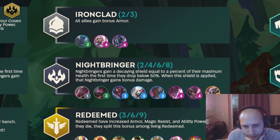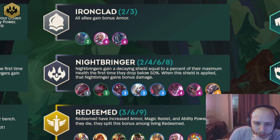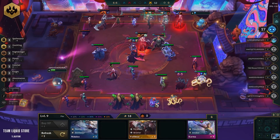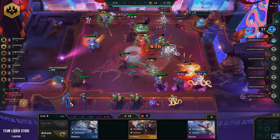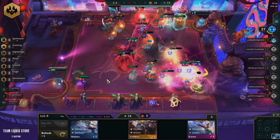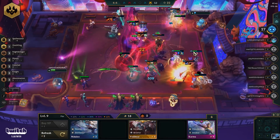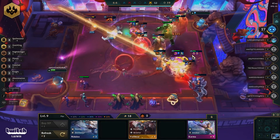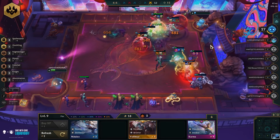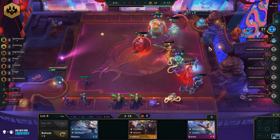The next one is Nightbringer. Nightbringers gain a decaying shield equal to a percent of their maximum health the first time they drop below 50%, and when the shield is applied, that Nightbringer gains bonus damage. I played this build with Darius carry and he just kind of 1v9'd. The whole trait is built around powering up your Darius and making him pop off — it's your bursty, sustained caster kind of build.